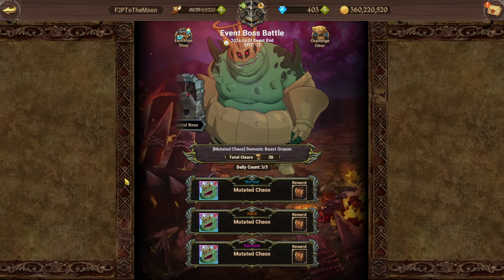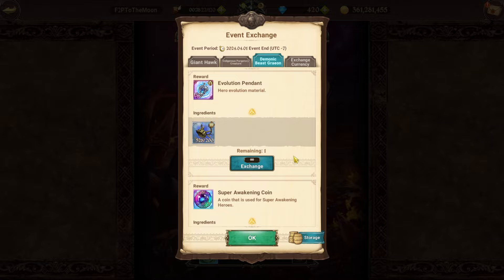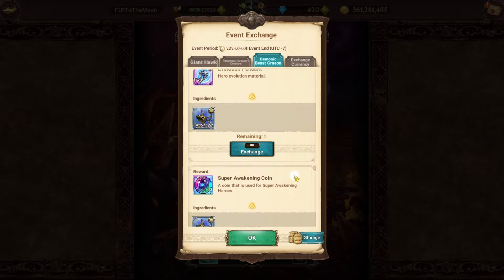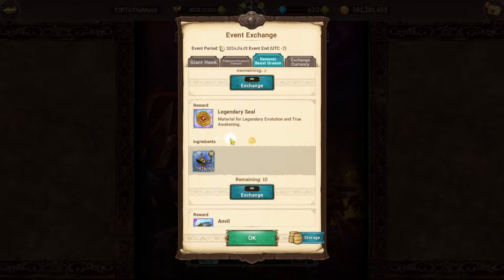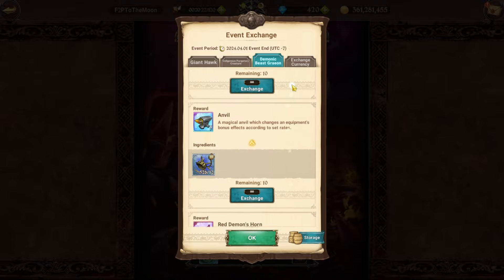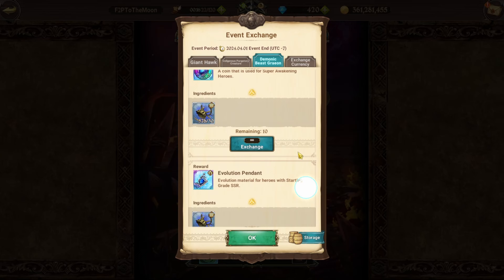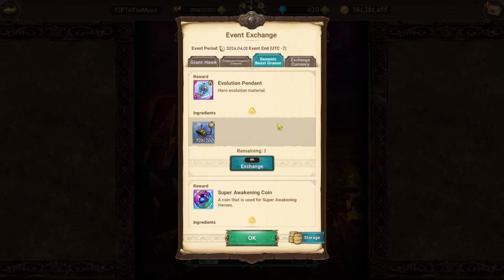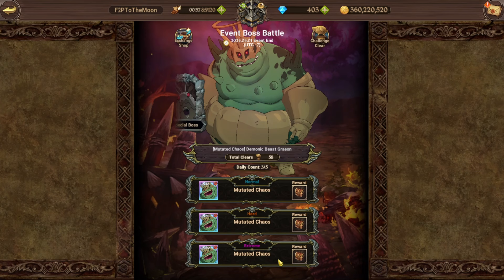Yo, what's up everyone, welcome back. Another event boss just came back, same as the others. The shop is pretty much worth farming as it always is and he's very easy to farm on auto. I'm going to show you three teams lined up — two autos and one you have to play manually — but all of them you can clear in two turns.